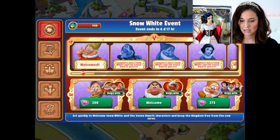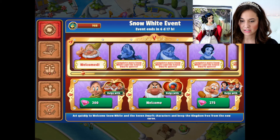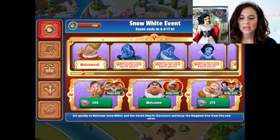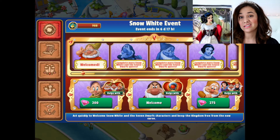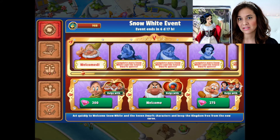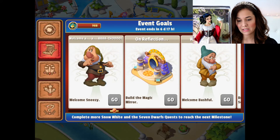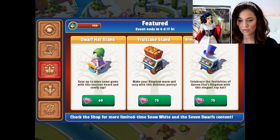If we click at the bottom on the Snow White event where it says 6 days, 17 hours, we can see the characters we're going to be welcoming. If you want to welcome Dopey and Happy to your kingdom, you can buy them with gems. Grumpy requires gems too, but you have to spend them to open chests to get him — so he's probably the hardest and most expensive. Going down to event goals, we need to welcome Sneezy next, build the Magic Mirror, and then welcome Bashful — those are our next three steps. In the featured section we can see the Dwarf's Hat Stand, Fruitcake Stand, and Arendelle's Festival Hat Stand. Two of those actually have to do with Frozen, not the Snow White event.